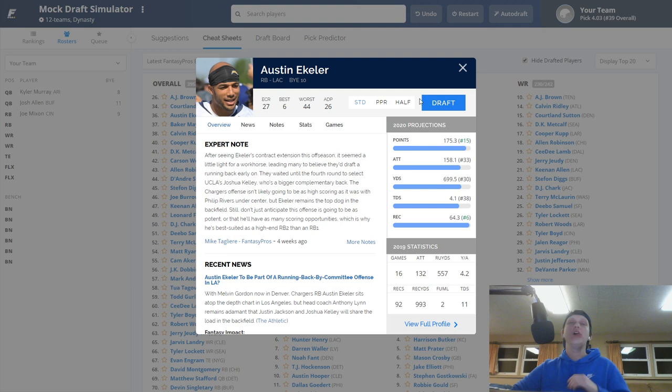All these people saying Ekeler won't get as many touches with Tyrod Taylor or Justin Herbert — that's all nonsense. Austin Ekeler is legitimately Christian McCaffrey lite. He's going to get a thousand rushing yards and a thousand receiving yards — not quite McCaffrey level because the Chargers aren't the Panthers, but he's going to eat this season and for the future. I can see him potentially getting 900 rushing and 900 receiving yards. I'm not scared of Justin Jackson or Joshua Kelley taking his touches.